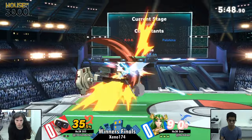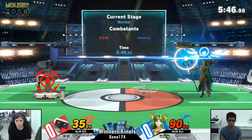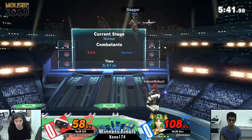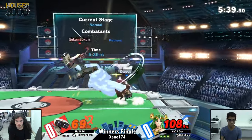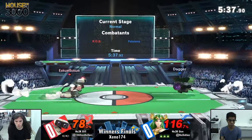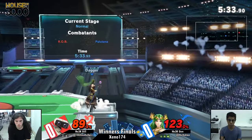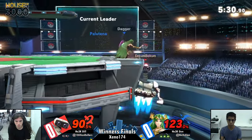I think it'll come down to how Jen can make this work at the ledge. If he can keep Dil off stage — because as good as ROB's disadvantage state is, it's still disadvantage and you have to get back to stage eventually — Palutena is one of the best at keeping people off. If Jen can keep that consistently and not fall for the ROB tricks, I think he'll be able to take it.